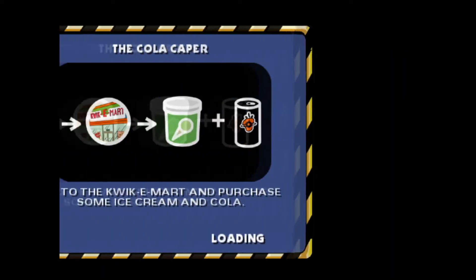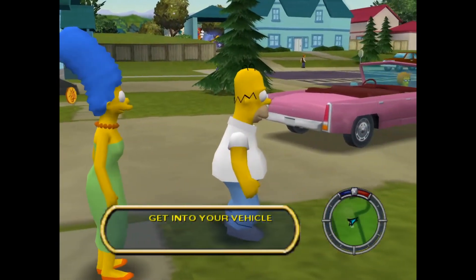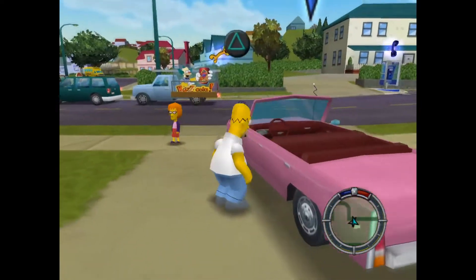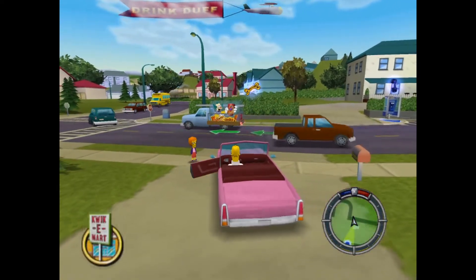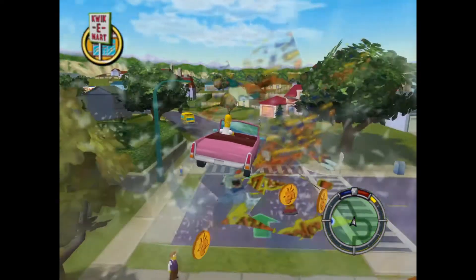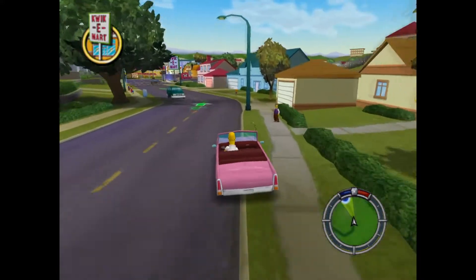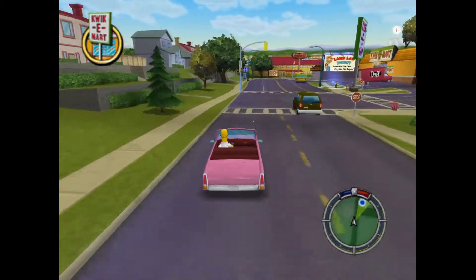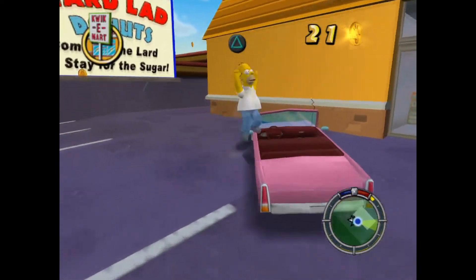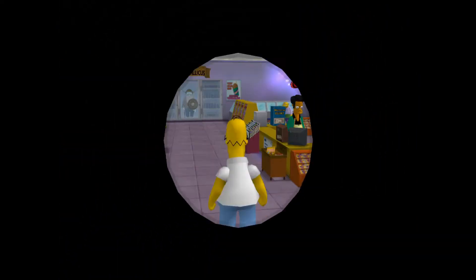So this game is mission-based. Each level has about seven or eight missions and you play as a different character in a different place in the Simpsons universe. In this first level we're playing as Homer in the suburbs of Springfield. Each level has about seven or eight main missions and there are about seven main levels. In each level you get to explore a really cool different area. This game is mission-based, but you don't have to just bounce between missions. You can spend all your time exploring — it has so many hidden collectibles, so it's a very open world. You can do a lot of what you want and play at your own pace.